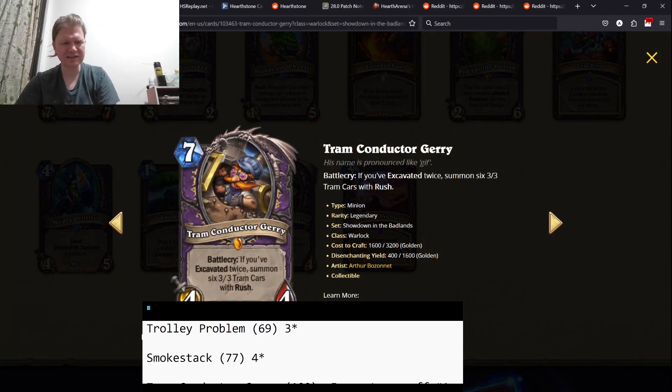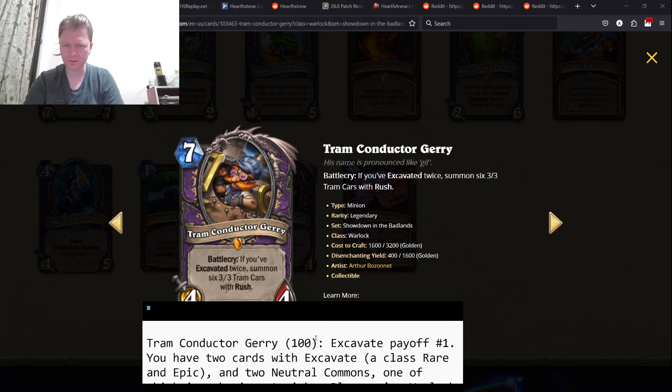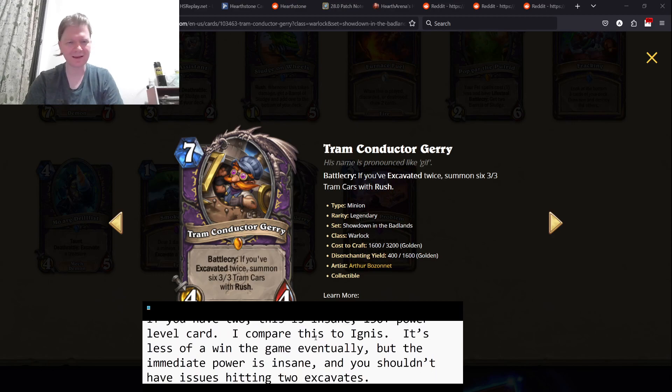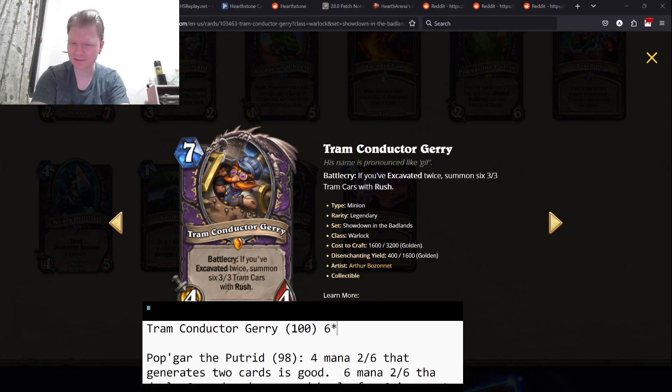Tram Conductor Jerry — if you've excavated twice, summon six 3/3 tram cards with rush. If you've excavated twice — both excavate cards are pretty good, the neutrals are pretty good — so this is not an unreliable thing. And if you do that twice, you get six 3/3 tram cards to basically just clear whatever board this is. This is a great card. If this hits, this is like one of the strongest cards. You hold this until it hits. Six-star card.